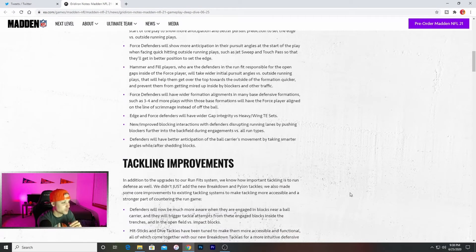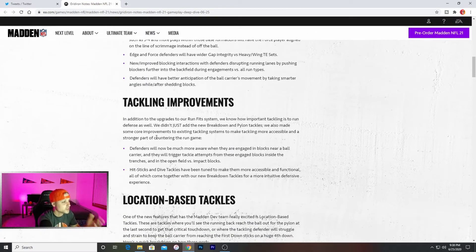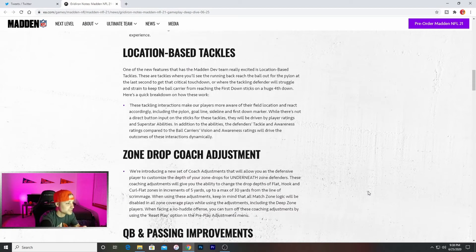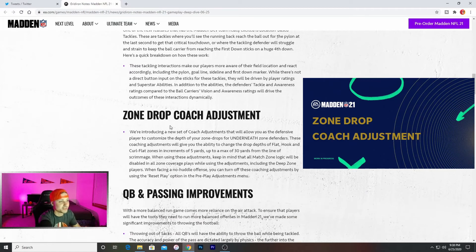Now the tackling improvements. In addition to the upgrades to the run fit system, we know how important tackling is on defense. They didn't just add the new breakdown pylon tackles — they also made improvements to existing tackling systems to make tackling more accessible and a stronger part of countering the run game. So I'm thinking it's going to result in a lot less broken tackles. Hit stick and dive tackles have been tuned to make them more accessible and functional, which comes together with the new breakdown tackles for a more intuitive defensive experience.